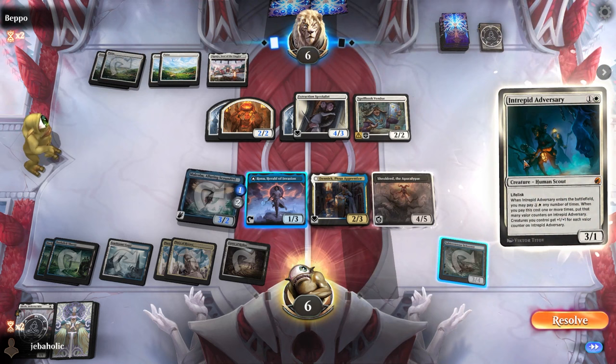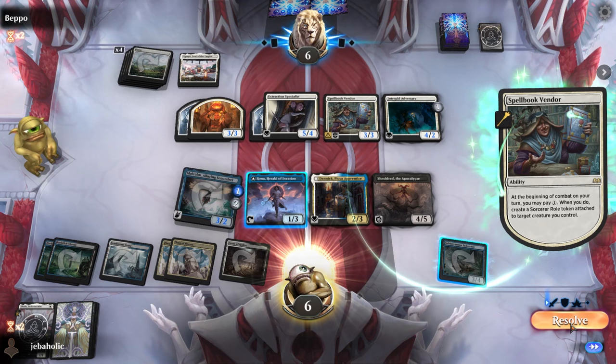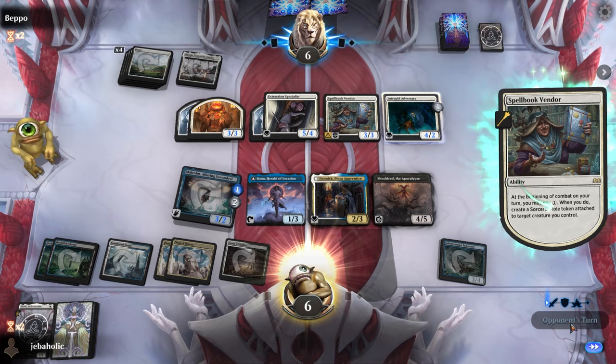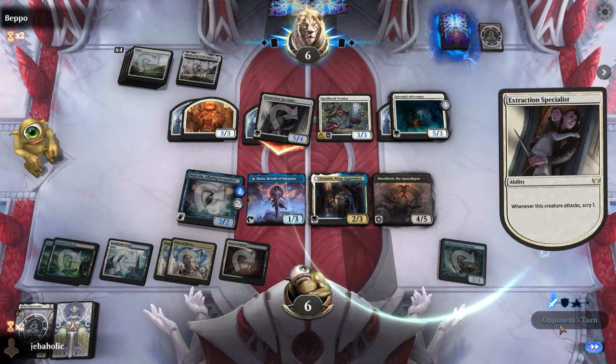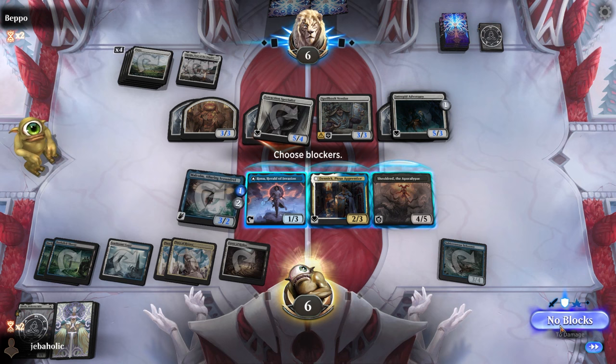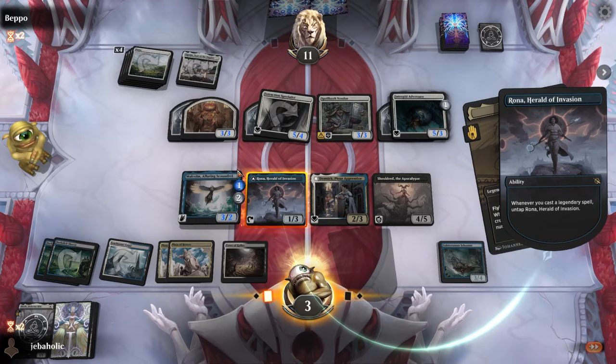Okay, Avid Sari's a pretty good draw for them — pump their stuff. It's still really hard to attack into Shieldred though. I'm not gonna block — I'll go to one.